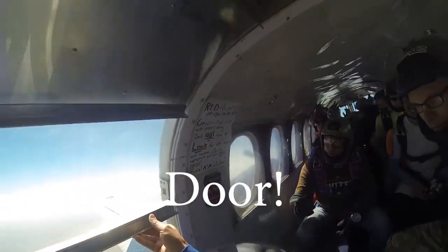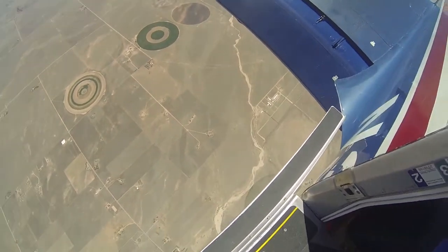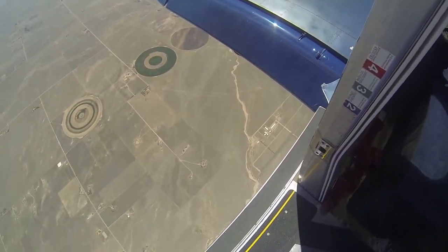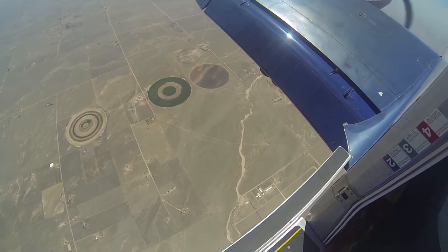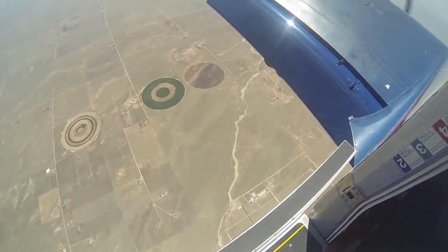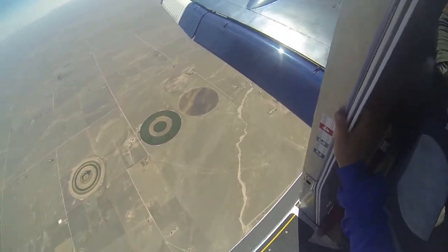Hey, what's that? Is he going to put on wind? Winds are about 20 at our deployment altitude. Notice the green light is on, but we're not going to get out because we're not past the airport.